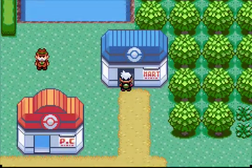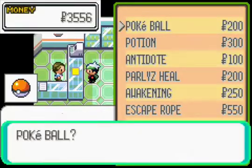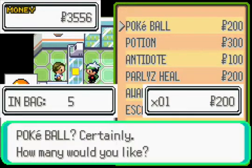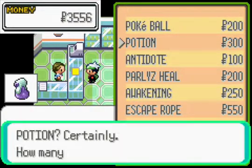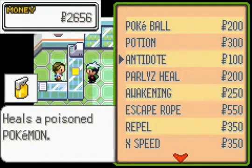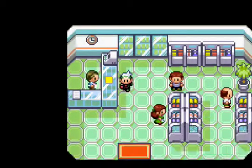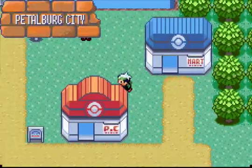Let's check the mart and see what they have. Maybe I could get some potions or antidotes or something. I'm not really going to catch anything too soon, so maybe not many Pokeballs. I'll probably get a few potions — that could be handy. Maybe two antidotes and two Paralyz Heals — should be enough. I hate that you can't run inside the marts in this game.